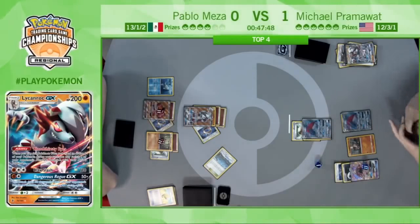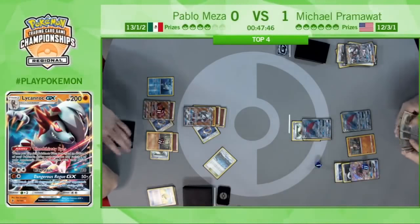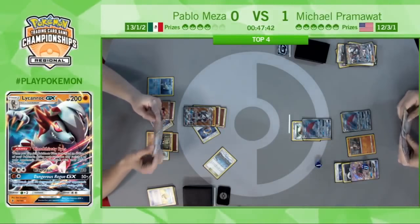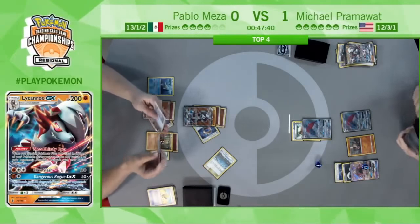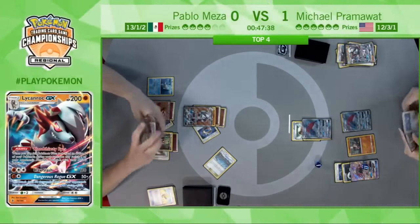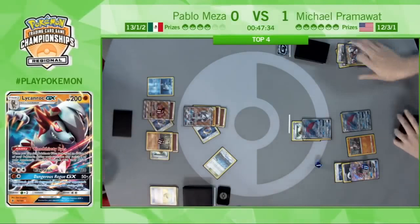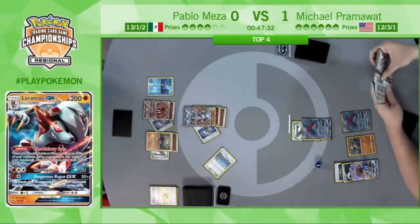Despite Pablo's pretty shaky hands in the early turns, he has been presented with a Lichen Rock — a very real threat for the fighting-weak Zoroarks. Especially with two energy on it — one more energy and he threatens Claw Slash, a very easy way to knock out these Zoroarks in one hit.